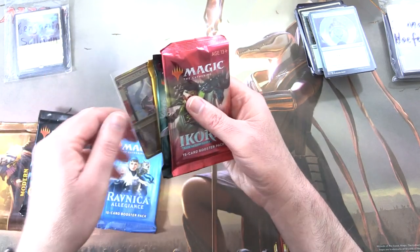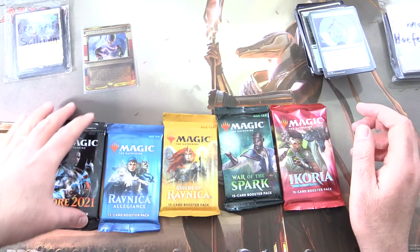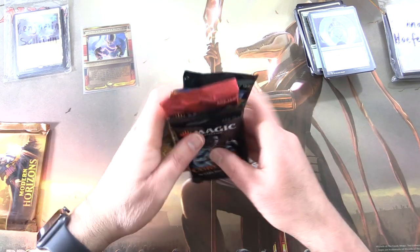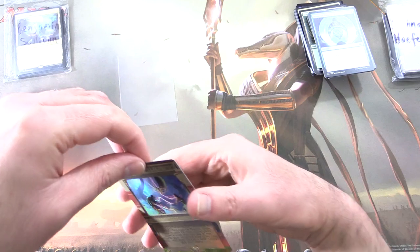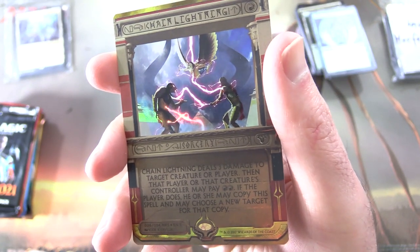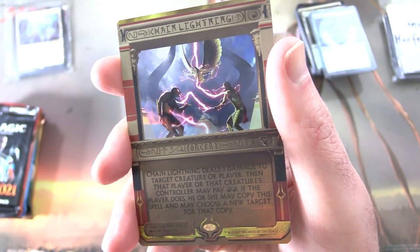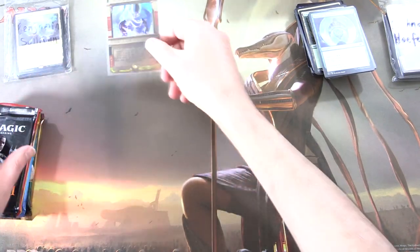Modern Horizons, Core 2021, Ravnica Allegiance — okay, that is pretty cool — Guilds, War, and Ikoria. So this time let's do things in release order, I think that's right, apart from the top two. Let's take a look here — Chain Lightning. Look at that. Sorcery for a single red. Chain Lightning deals three damage to target creature or player. Then that player or that creature's controller may pay two red; if the player does, he or she may copy this spell and may choose a new target for that copy. Very nice foiling indeed.